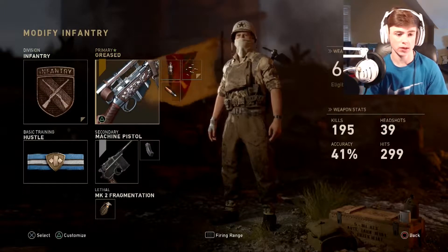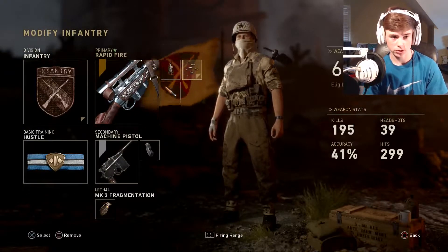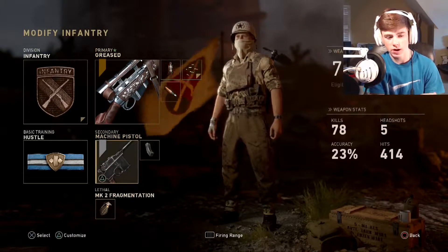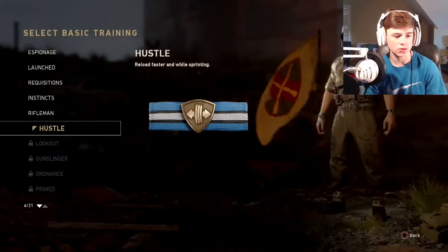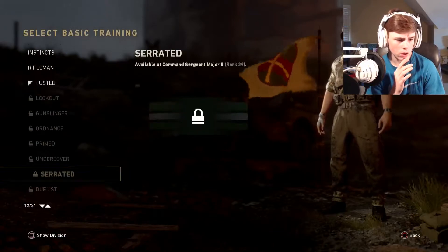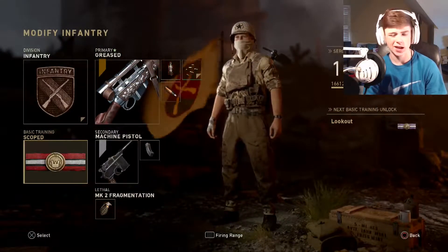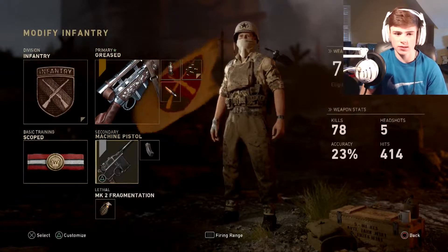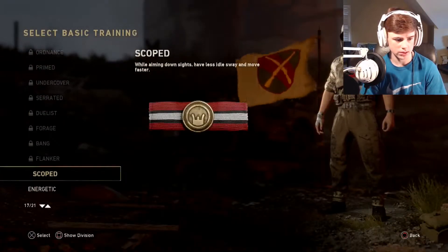My first class is a sniper class. I have the Landfield with ballistic calibration, rapid fire, and full metal jacket. Then I have the machine gun pistol with an extended mag and a frag — those three items will stay on almost every single one of my classes. I like to run scoped on here because it really reduces sway, and it literally makes the Landfield so accurate you cannot miss with it. I'm going to put scoped on most of these classes.